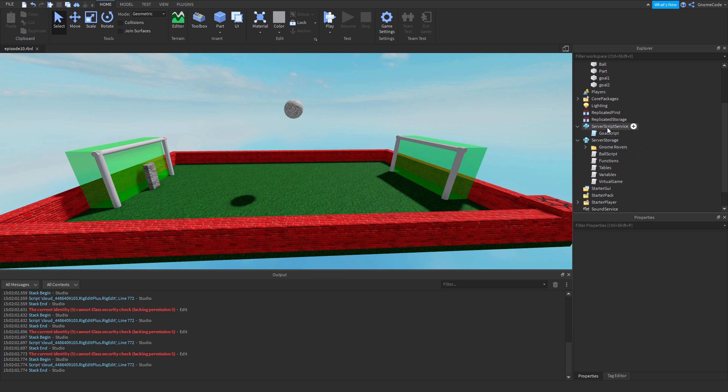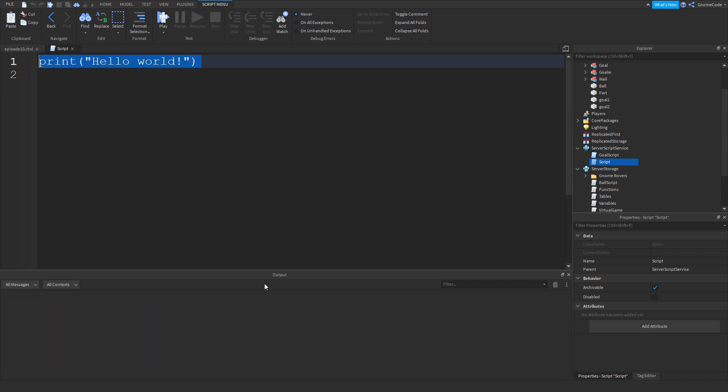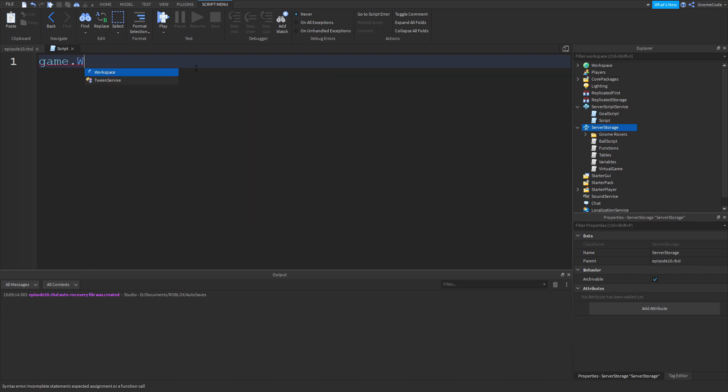Now we're going to add a new script using Server Script Service and talk about services from the perspective of the script. So far whenever we wanted to refer to the workspace we've just used the workspace keyword — you can see it highlights blue. Now if we want to access any of the others, there aren't keywords for them. So if I wanted to access the Players folder or Server Storage, I can't just type Server Storage — that's not a keyword. Instead I need to type game, which refers to everything in the explorer window. So I could type game.workspace or game.ServerStorage.